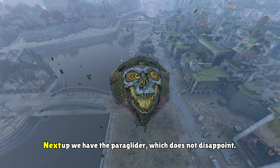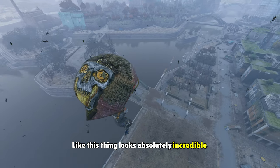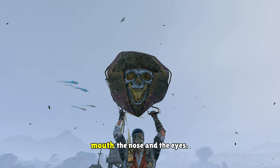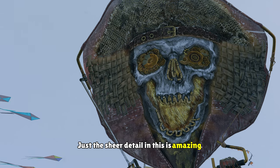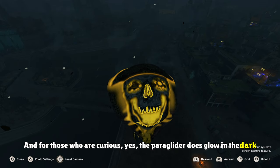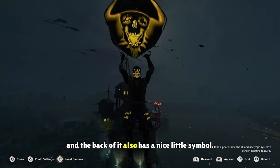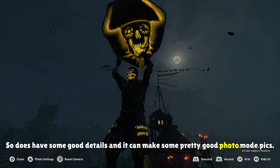But it's still a pretty good one. Next up we have the Paraglider, which does not disappoint — this thing looks absolutely incredible. The design is amazing; they have the pirate skull with the hat, gold coloring in the mouth, the nose, and the eyes. The sheer detail in this is amazing; it's honestly one of my favorite Paragliders. The Paraglider does glow in the dark, as does the outfit, which has a little skull yellow glowing outline. The back of the outfit also has a nice little symbol, so it can make some pretty good photo mode pics.